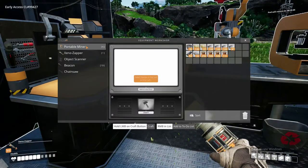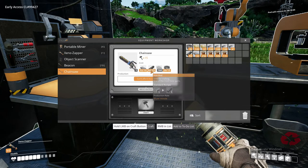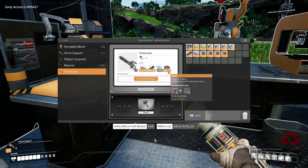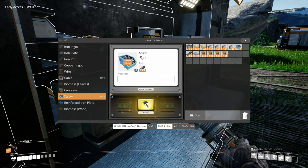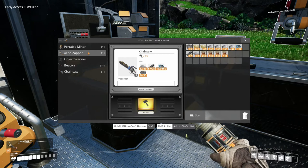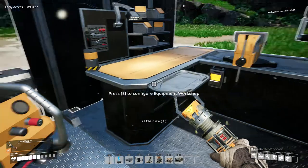Let's check what we're going to need to make this chainsaw. We need reinforced plates, which we have enough of. We have enough rods. We need screws — 160 screws — and we have enough wire. So we just need to make a little bit of screws. Good thing screws don't take long to make. There we go — 162 screws, that's perfect. We can make one of these. All right, now we've got a chainsaw.